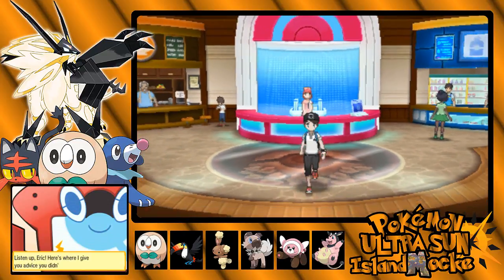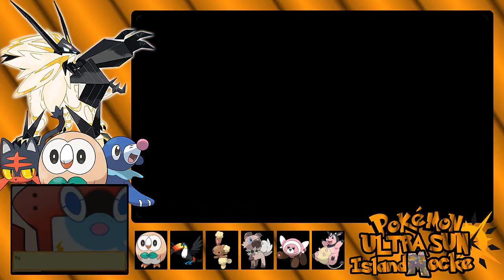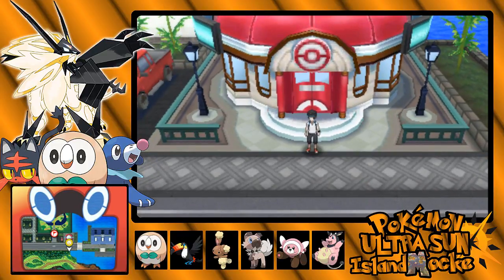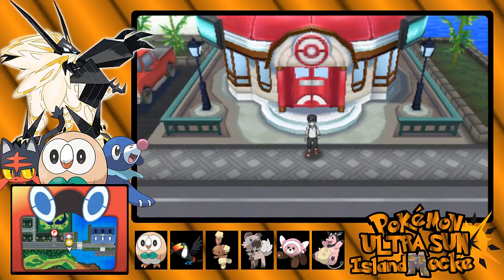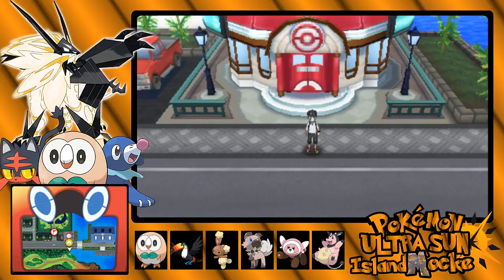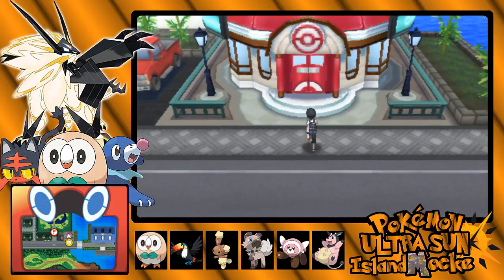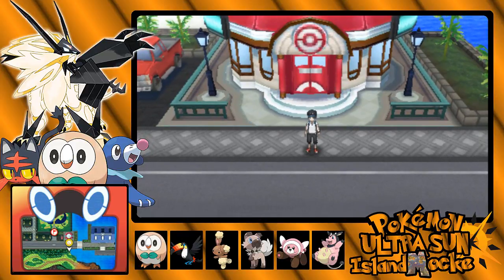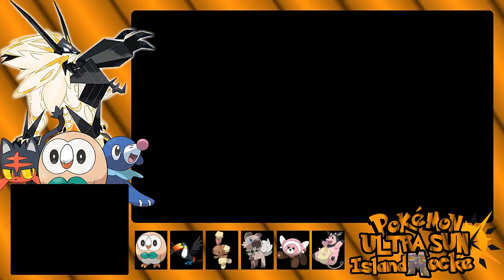I know that we can go get an Alolan Vulpix, but we can't do that until we go further on Ula Ula Island, so I might just keep a blank slot in our team for that. I know I used an Alolan Ninetales in Ultra Sun for Poni Island since we did have the Fairy Type. Alolan Vulpix is definitely my favorite Alolan form. If this were Ultra Moon, we'd be able to get an Alolan Sandshrew to become an Alolan Sandslash. We can't evolve it until pretty late on Ula Ula Island because you get the Ice Stone from Poe Town.